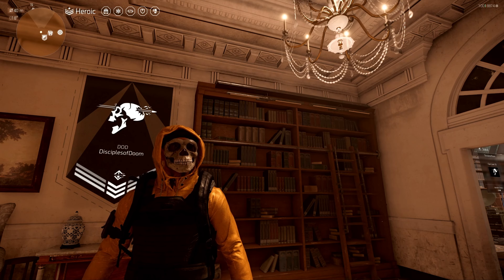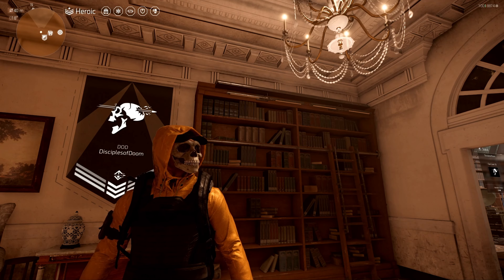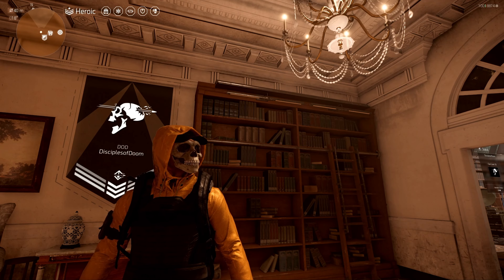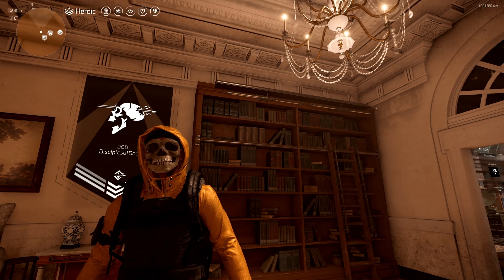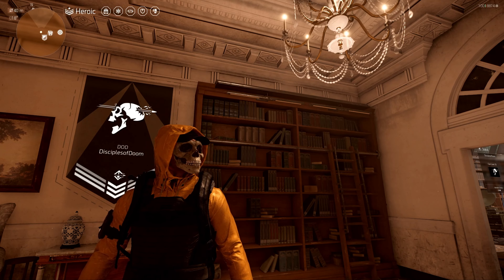You can use this build in both PvE or PvP — it does not matter. But if you use this in PvP, it's going to upset some people. What's going on YouTube, Kamikaze Von Doom here with another Division 2 build video. Shout out to the DOD — Disciples of Doom. In today's build video I'm going to bring you a Jammer Pulse of Death build. All you have to do is jam the enemy and watch him die.